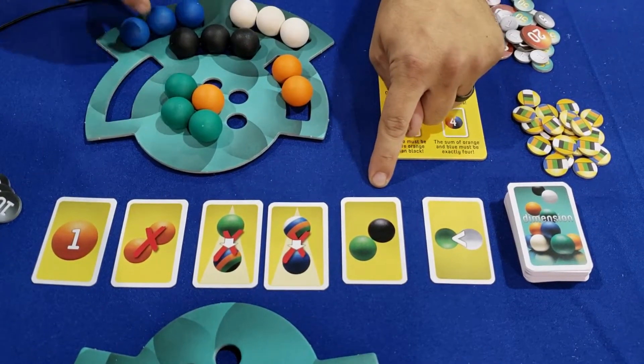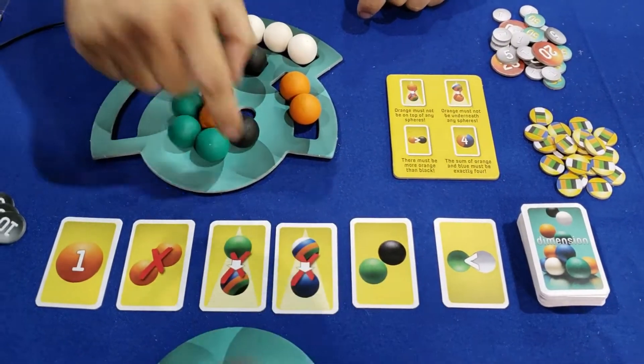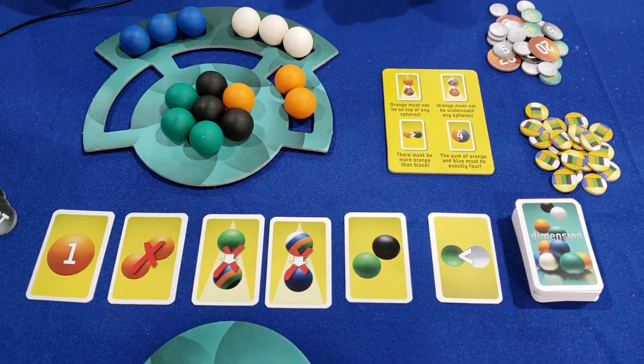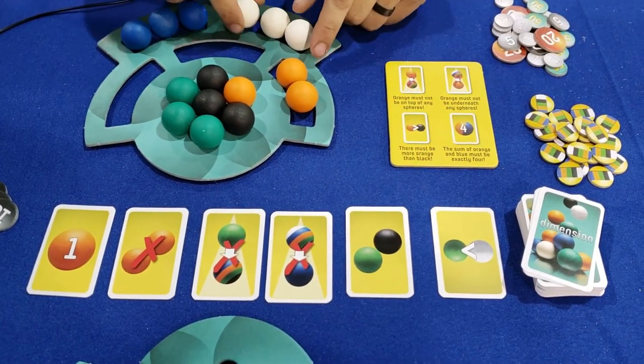This card states that all of the black spheres need to be next to greens — they have to be touching. Which means I've already messed up here, so I might have to swap these two so that they're all touching. And then this one shows that I need to have more green than white spheres in my pyramid.